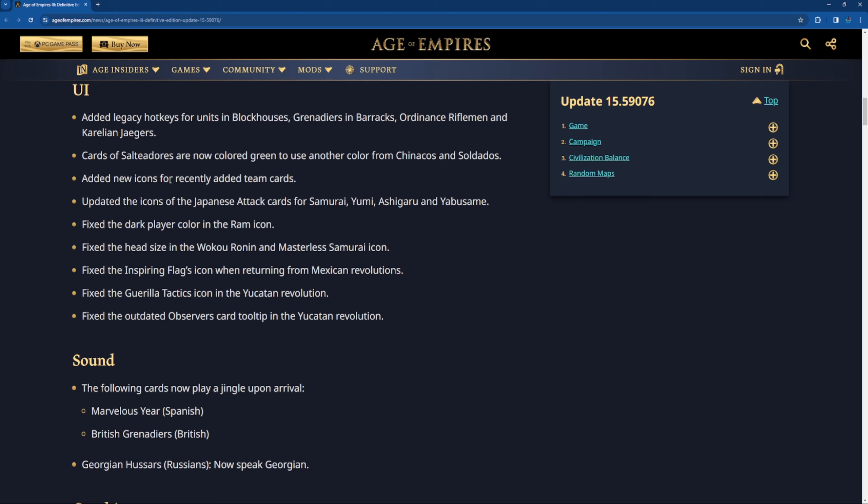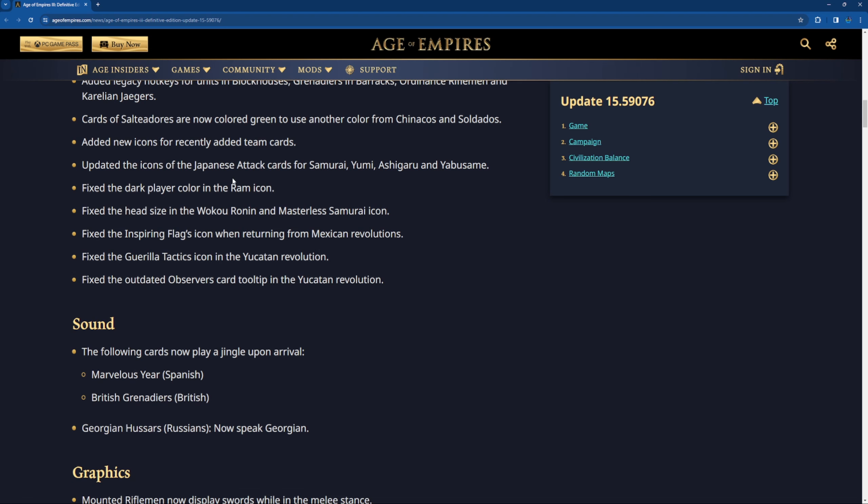Now the UI: added legacy hotkeys for units in the blockhouses, grenadiers in barracks, ordinate riflemen, and the Carlyon Niegars. The cards of Salteders are now colored green to use another color from Chinakos and Soldados. Added new icons for recently added team cards — that's good. Updated the icons of the Japanese attack cards for Samurai, Yumi, Ashigaru, and Yabusame. I've seen them — they look nice. Fixed the dark player color in the RAM icon.